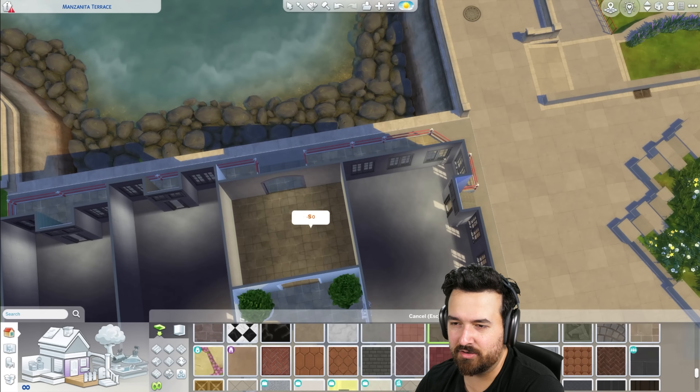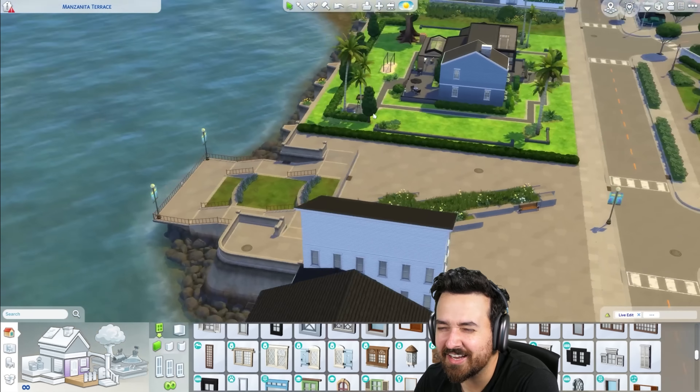If you want to download this, the link will be in the description below. I wanted this building to look interesting but also like the other buildings. We've got two main buildings offset — you can see they don't fully line up.